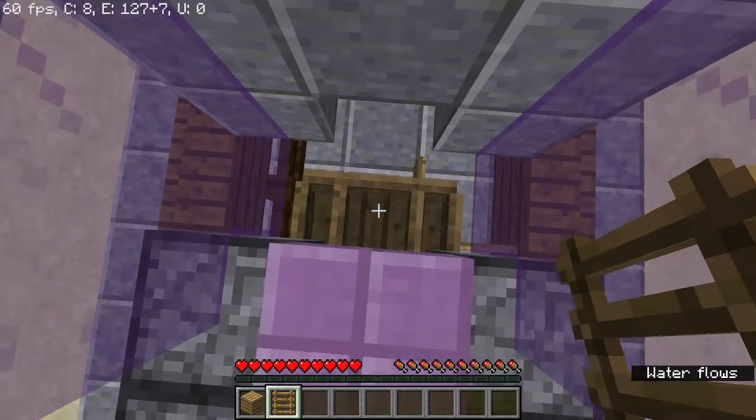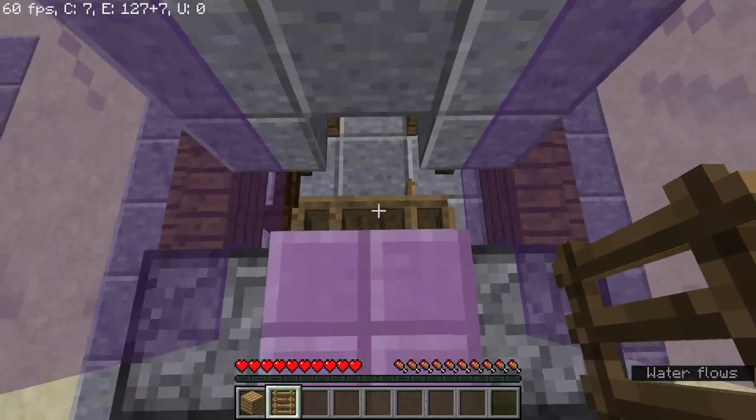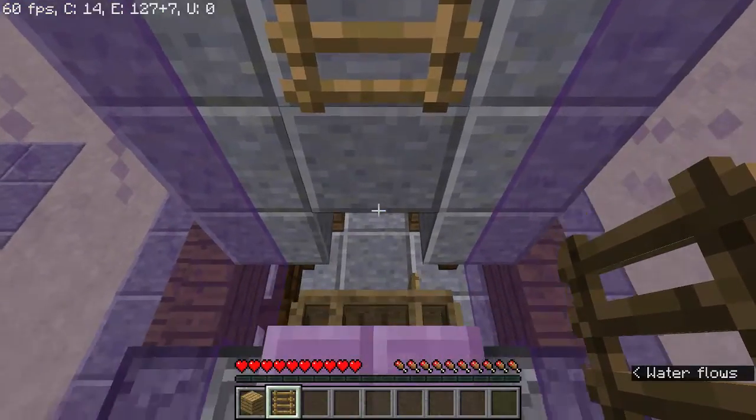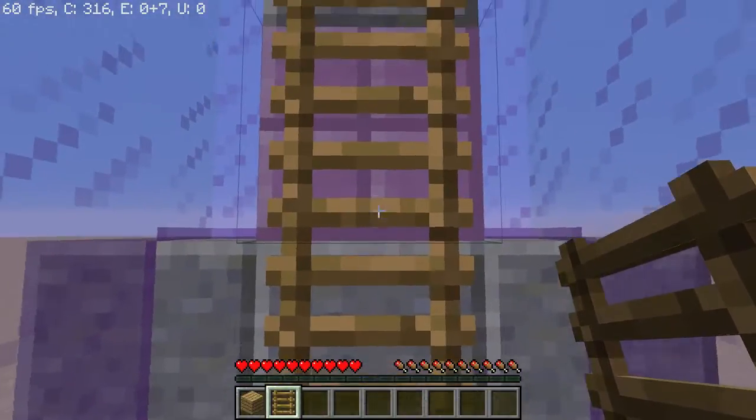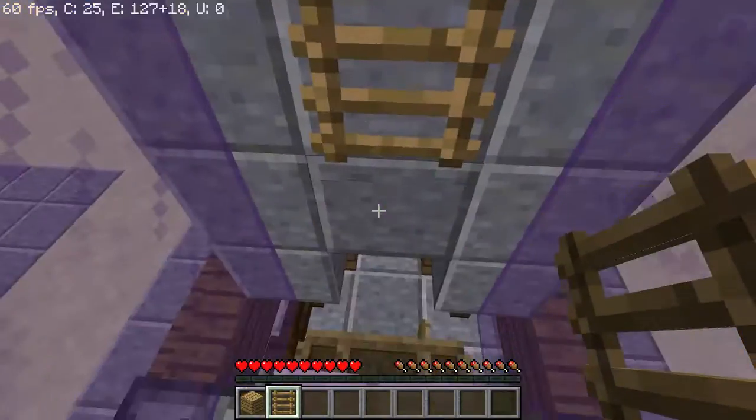Right now there are 127 boats all stacked up right here. You fall along this edge and you just clip them — but you're already flying. Then it shoots you out at an incredible rate and you end up going pretty much straight up.